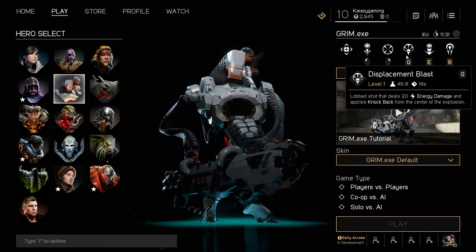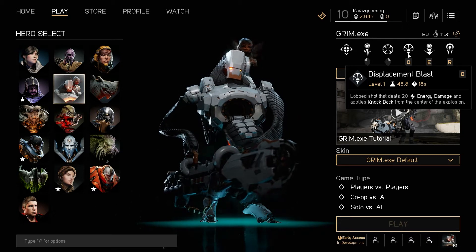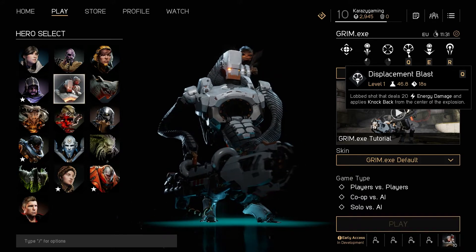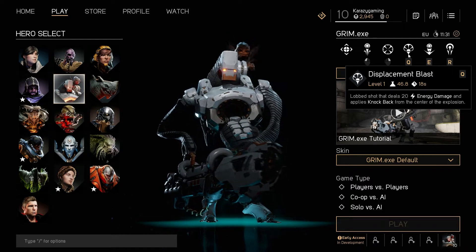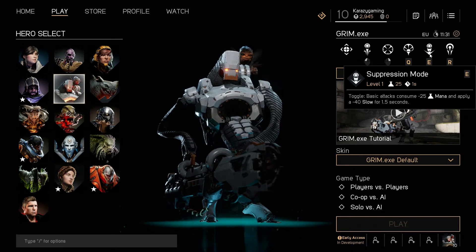Moving on to Displacement Blast — it's a Lob Shot that deals 20 energy damage and applies knockback from the center of the explosion. If you use it on minions, they will get knocked back in multiple different positions, even closer to a tower if you're near one, in which case you just Pulse Cannon them to death.